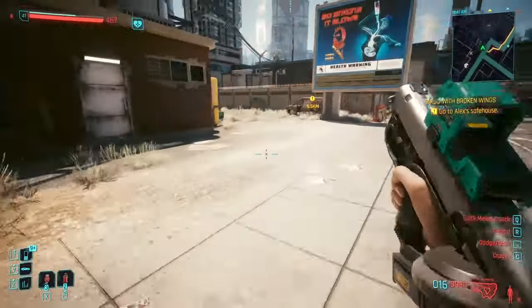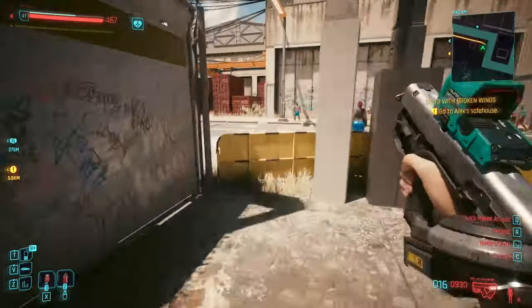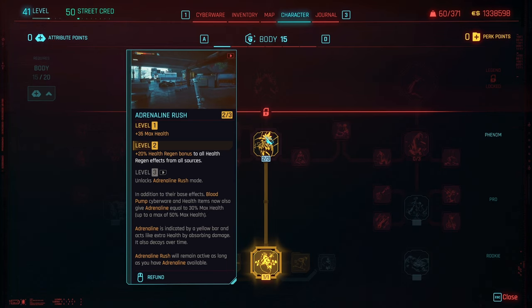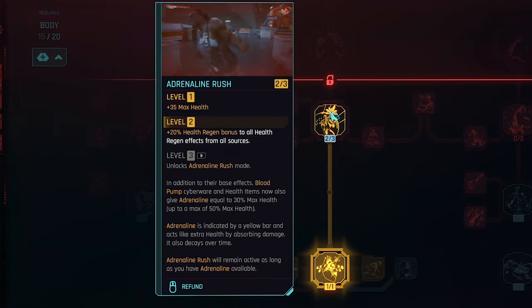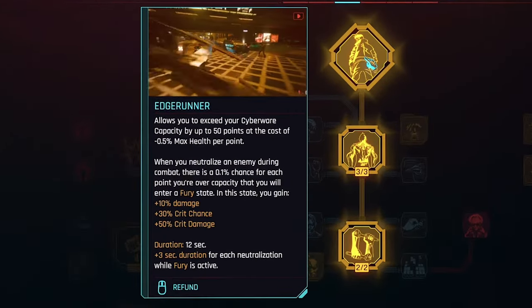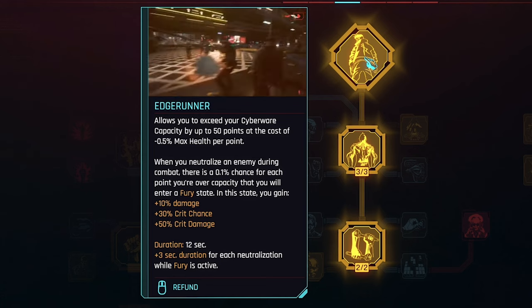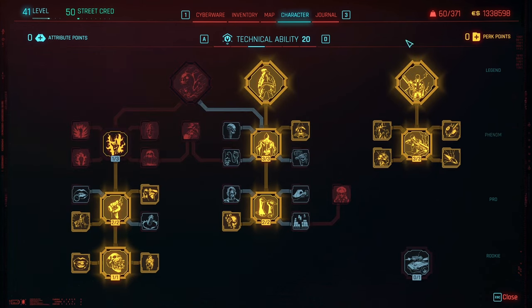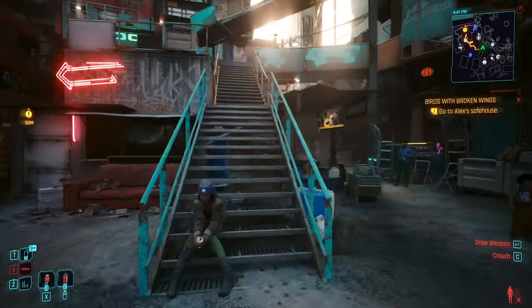Enter the cyberware. In order to show you the cyberware, I have to show you the build real quick. The reason we went into 15 body is so we could get Adrenaline Rush level two, which gives us better max health and better health regen — it's going to help us be a better tank. The reason we want the max health is because we're also going into Edgerunner so we can get more cyberware capacity. If you do this at a higher level, you may not need Edgerunner as much, but at level 41 we're going to be using it. We're also using things like Cellular Adapter — standard stuff for a tech sniper revolver kind of build.